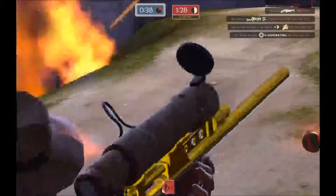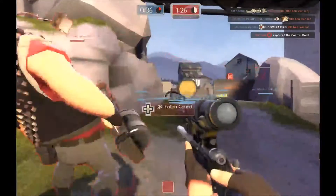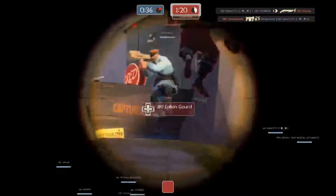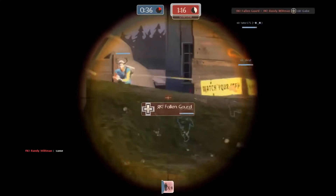Red has retaken here. We got Fallen Gord — back to Blue Sniper, he's on a four-kill streak — but Fallen Gord is waiting, looking around. He sees the bombing soldier and brings him down with a body shot.